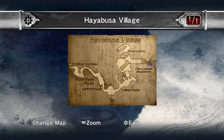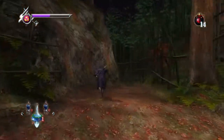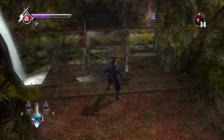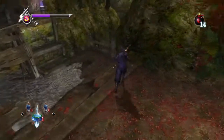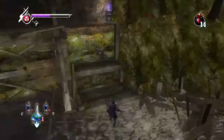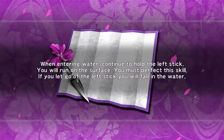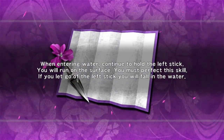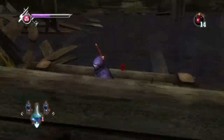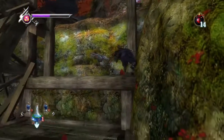We got the map to Hayabusa Village, so we're heading over that way. Can we run across this again? Looks like we just sort of head straight across. Any collectibles? I've just been doing that anyway. So I guess you kind of swim if you're not moving. Doesn't look like any collectibles there though.